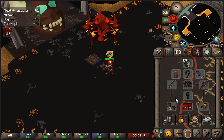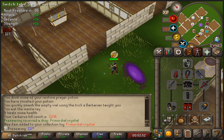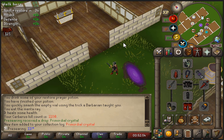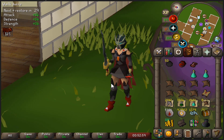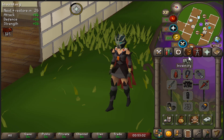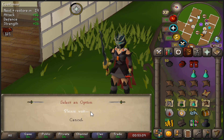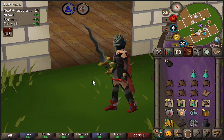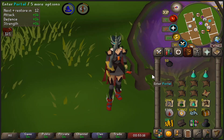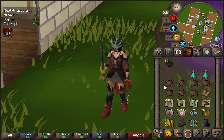Let me teleport out — I'm under attack! 1180 KC and we got the best one first. Here's the primordial crystal. This is the item I wanted since the start of this account. The primordial boots look so good. I can't wait — let's make them right away. Oh yes, these look so good. I finally have prims.